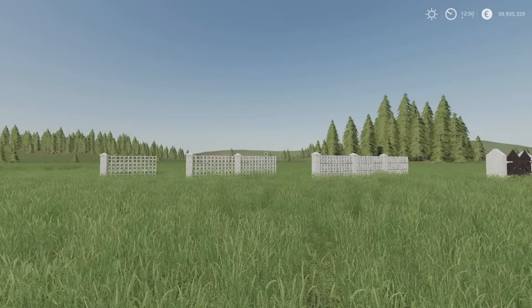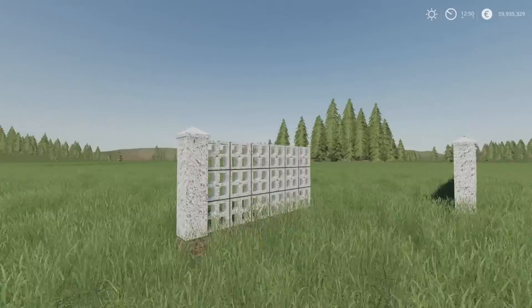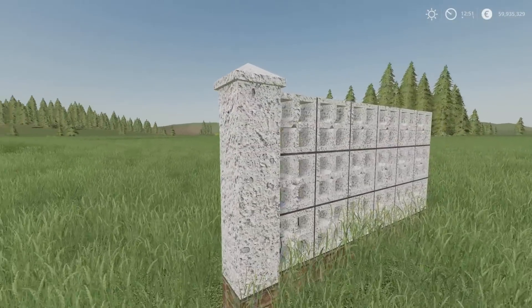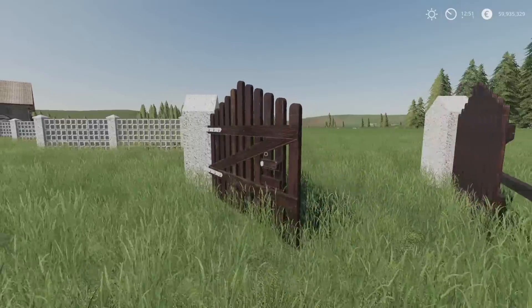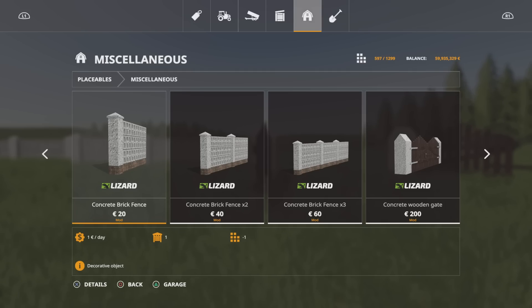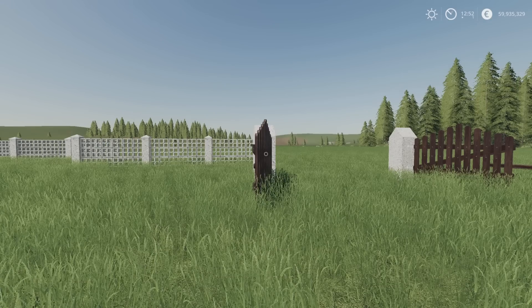Next, the Concrete Brick Fence Pack by EDEC. 5.09 megabytes download, three slots per section. Nice thick chunky construction — brick sections at the bottom and a concrete textured section above. We have a single section, double section, triple section, and a gate. Under placeables and miscellaneous: single is 20, double is 40, triple is 60, and the wooden gate section is 200.